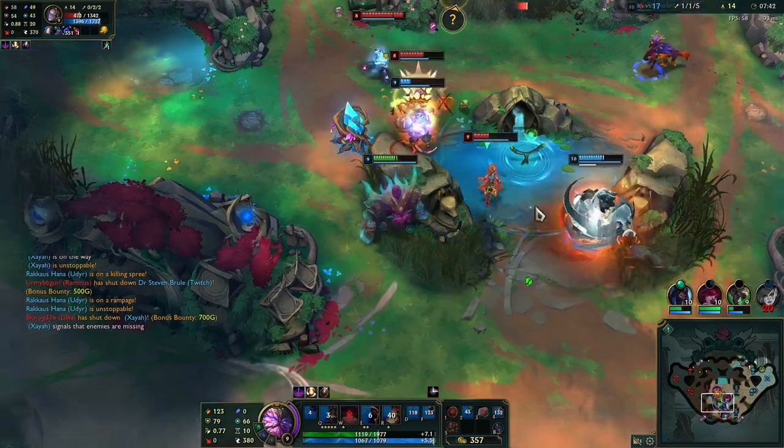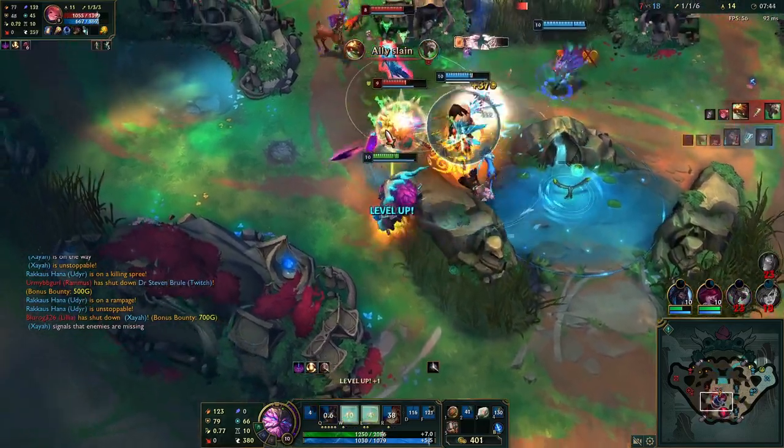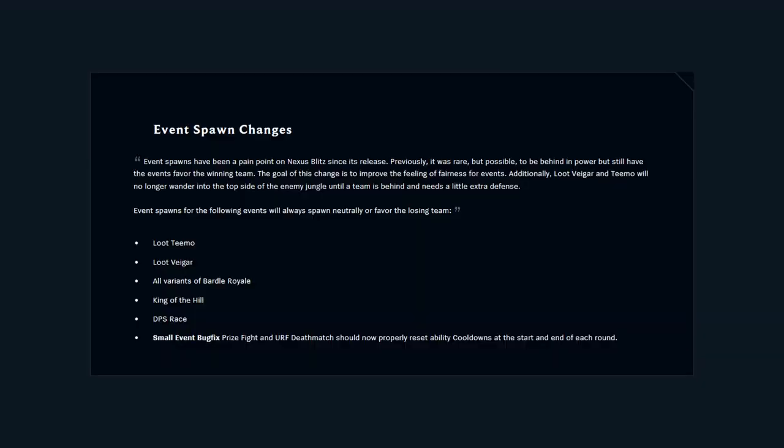All the items have had slight tweaks to match the strength of items since mythics have been added. Event spawn location was the most frustrating part of Nexus Blitz for a long time, so they have been changed to spawn at a neutral location, or to favor the losing team if they are very far behind.